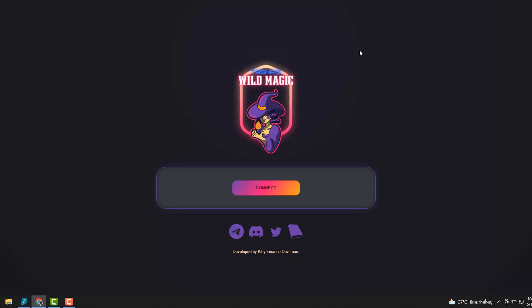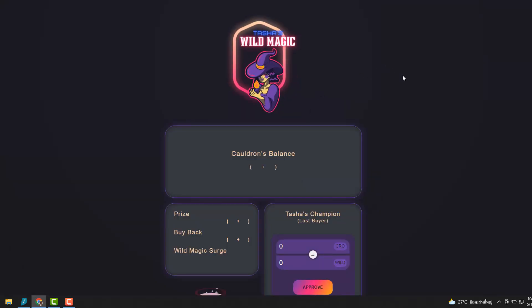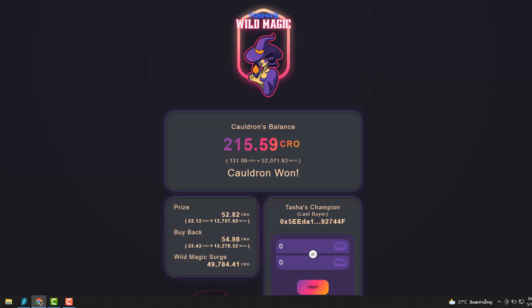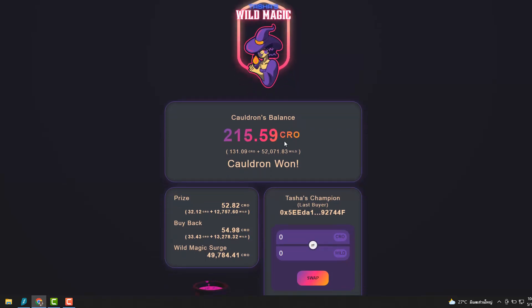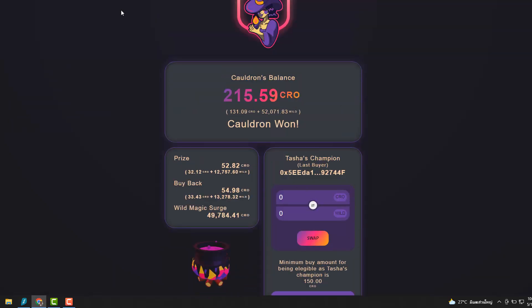This is Tash's Wild Magic — a bit of a weird name — and it's by the same Wizardly team, on Cronos. I'm not really a fan of Cronos, it's pretty slow. You get this cauldron balance, the buyback, and the Wild Magic Surge. It's kind of confusing because there's nothing to explain it unless you read the docs.